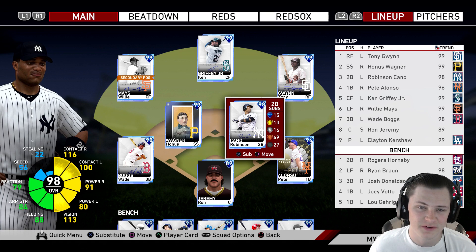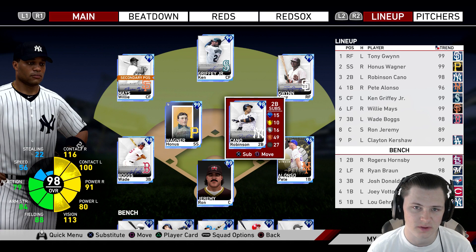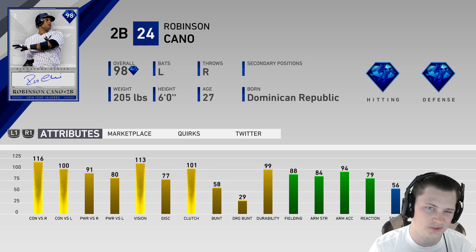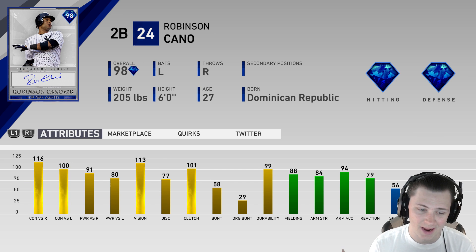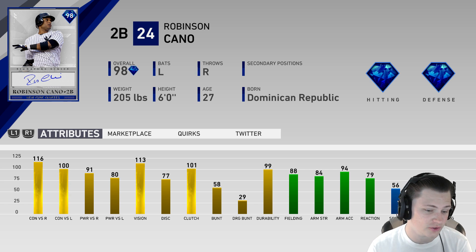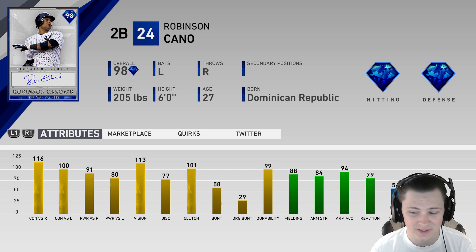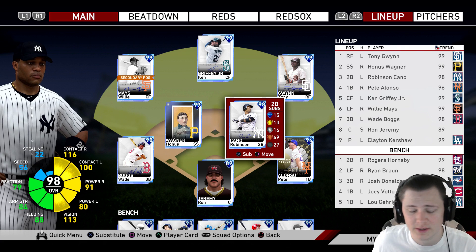Hey, how's it going everybody. For today's video we're going to be doing a Robinson Cano debut. This is Cano's second card of the year - the Signature Series, so this is going to be his best card. It's a pretty juiced card with 116 contact versus right, 100 contact on left, 91 pop on right, 80 power on left, 113 vision, and great fielding at second base. The only thing he's really missing is speed.